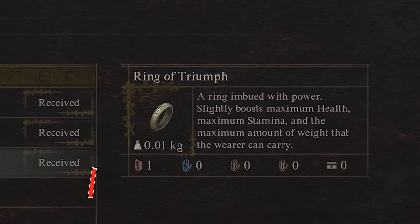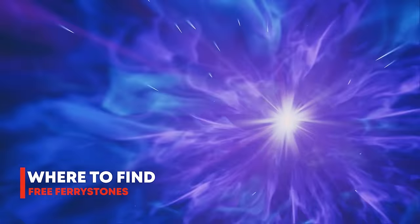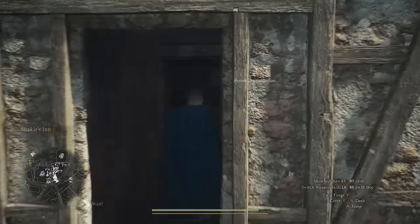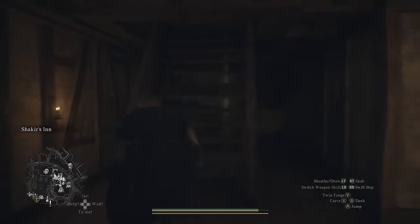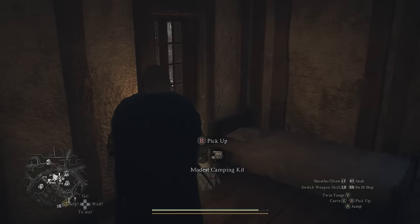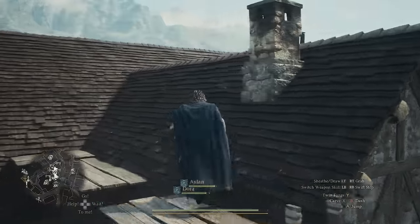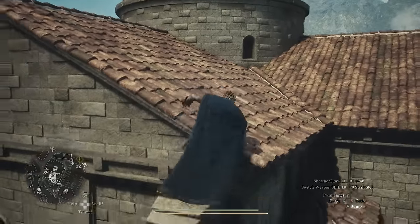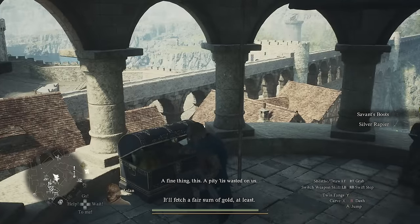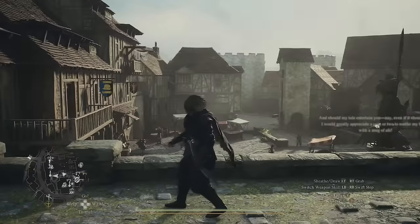Moving on, there are five fairy stones in total you can find in Vernworth — great for fast travel but not easy to come by. First, head to the inn, go up to the second floor, and out the back you'll find a ladder. Climb it, jump across the roof, then onto the next roof. Up top you'll find three chests containing some pants, a decent fighter sword, a fairy stone, and a seeker token.